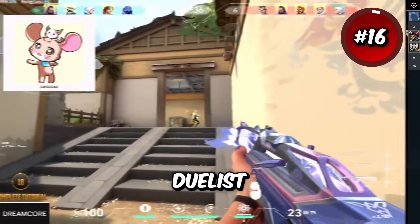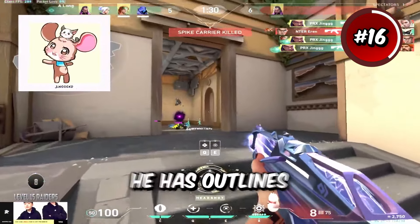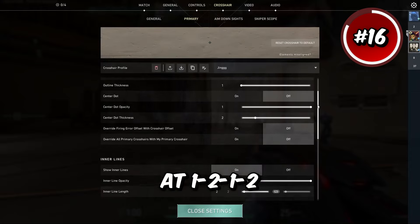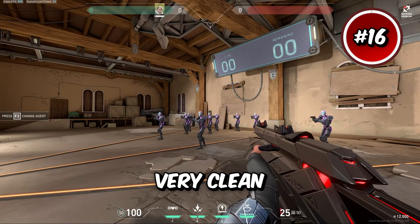Jing is known for being one of the best duelist players in the world and in my opinion he has one of the best crosshairs to match it. He has outlines on at 1-1, inner lines at 1-2-1-2, and his outer lines are off. This crosshair feels very clean to use.